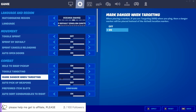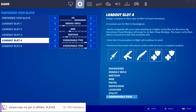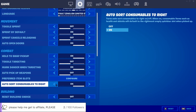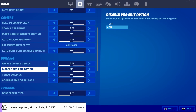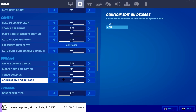Hold to pick up — I love this one, it's got to stay on. Toggle targeting off, mark targeting on, auto-pickup off — turn that off straight away. My preferred arm slots are set the way I like them — you don't have to copy. Auto-console I keep on just in case. In building settings I keep reset building choice off, with saber, pre-edit, turbo building, and confirm edit on release all on.